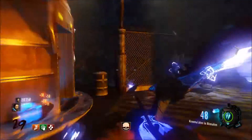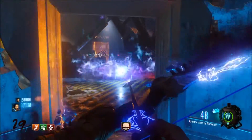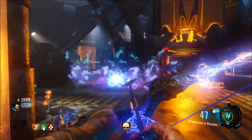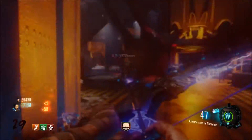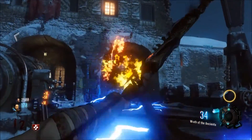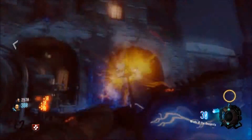Today I'm going to be showing you how to get the Ragnarok DG-4, which is also called the Gravity Spikes. First things first, you want to wait until at least round 12, which is when the Panzer Soldat spawns, and you get your first piece by killing him.